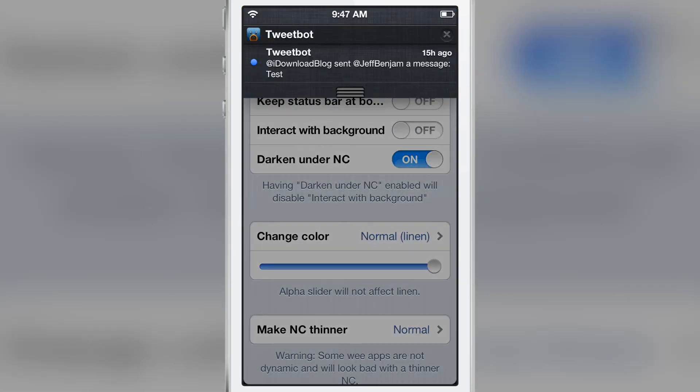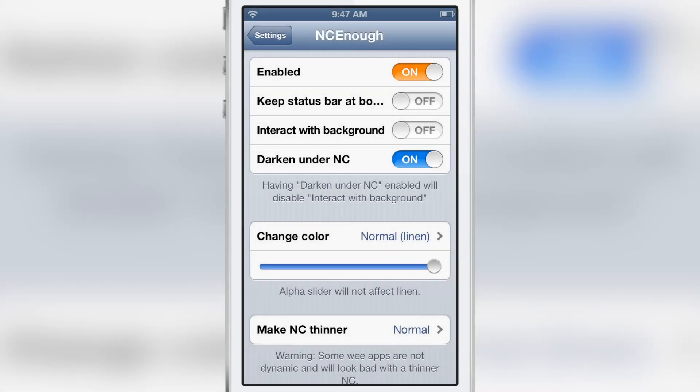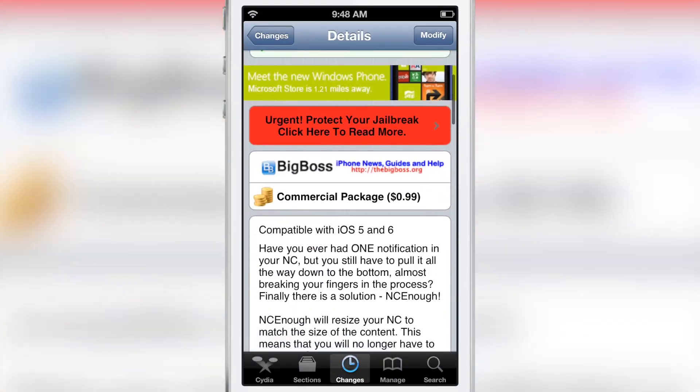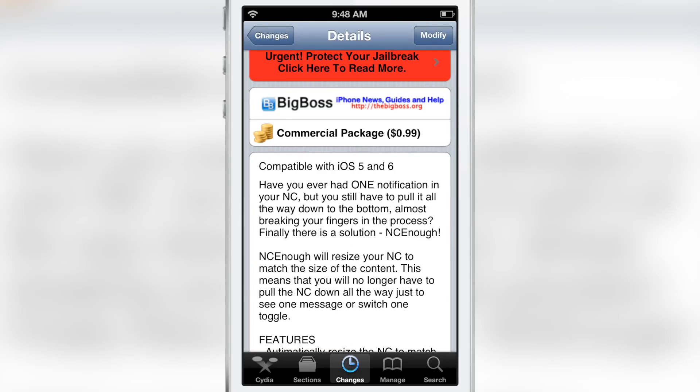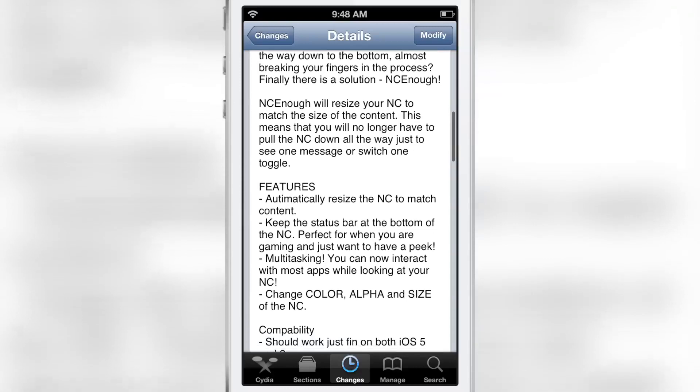This tweak is great if you often find yourself having just a single notification and you want to access it without having to slide all the way down. NC Enough is available for 99 cents on Cydia's Big Boss repo and it's compatible with iOS 5 and iOS 6. You can resize your notification center to match the size of your content.